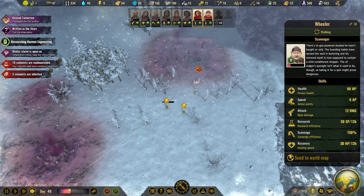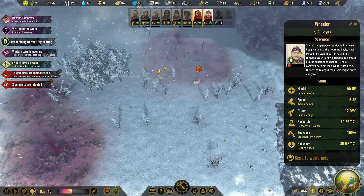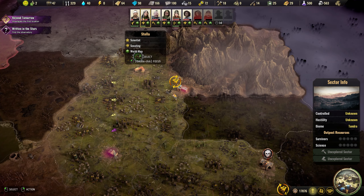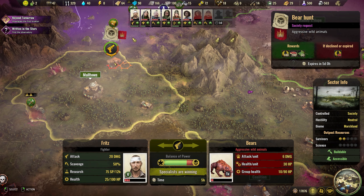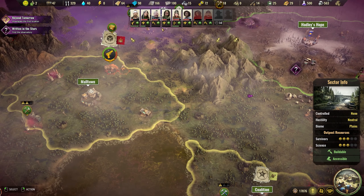That was actually quite tough. I want to heal you before I send you away. Maybe we can send someone else. We can actually send you once we're done — you're the closest one.